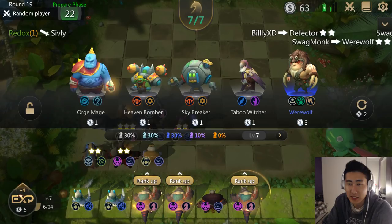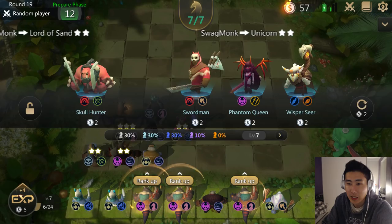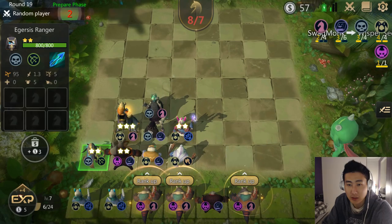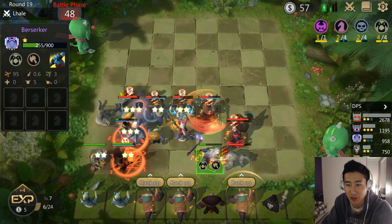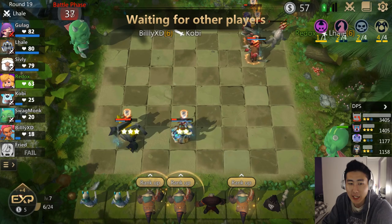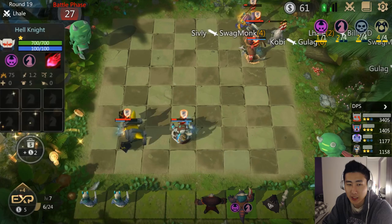We got the final piece — the Berserker, the final Glacier unit! Now all my units will get the 35 percent attack speed bonus. Who do I kick out? I don't want to take out my Gursus. Look how fast all my units are attacking — look at the Berserker throwing axes. I still lost this round though. I think I should take out the Gursus for now until I hit level eight and get an extra unit spot. Let me sell these Hell Knights — I don't need them.